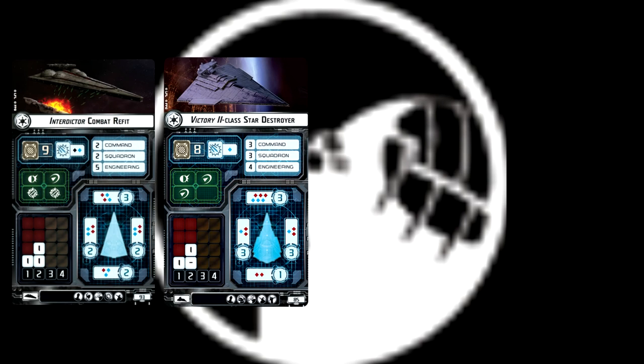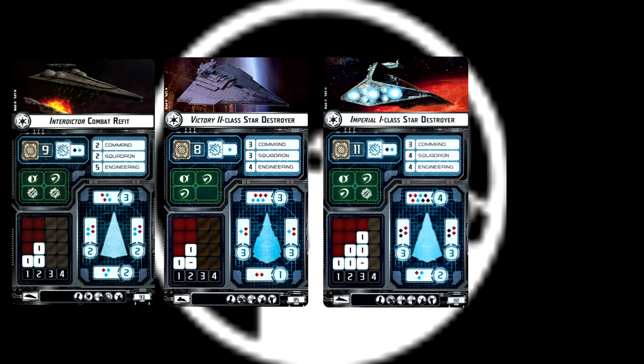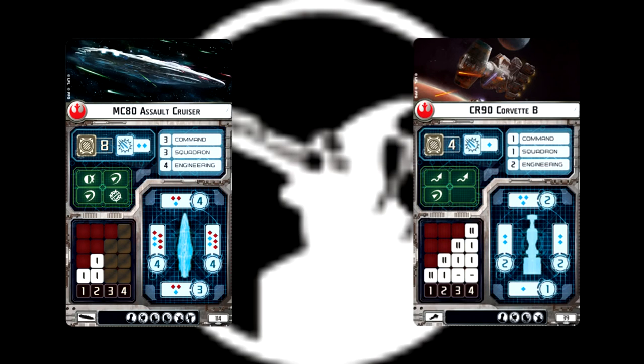That's the end of Turbolasers. The next section is Ion Cannons. The ships that can take the Ion Cannon slot on the Imperial side are the Interdictor, the VSD-2, both versions of the Imperial Star Destroyer, and the Raider-2. For the Rebels, all versions of the MC-80 and the CR-90B are the only ships with an Ion Cannon retrofit slot. There are seven of these upgrades, starting with my bottom pick.